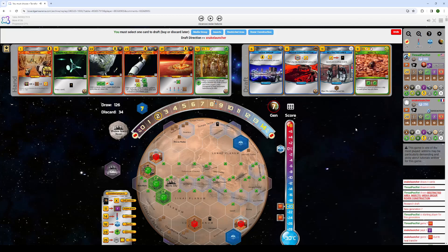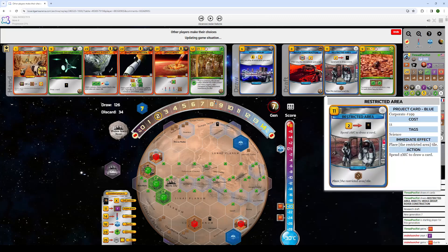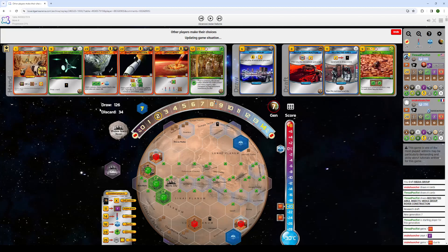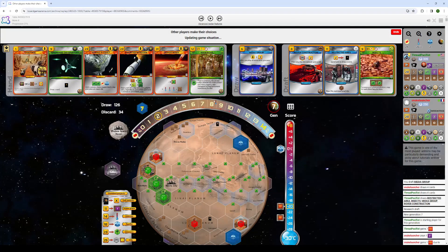Tough one here. Obviously Media Group with Optimal is insane. However, I also don't really want to give the guy another Science Tag when I've already passed him so many. Card draw is incredibly important for if you don't have the tools to rush out a game. And Insects is one of the best cards in the game if you have the Plant Tags, which I have one currently. So I take Media Group because I have four events in hand with Optimal Arrow Breaking — I really want to get as much money back as I can from this. Not sure if it's correct; I think Restricted Area is also very good here.